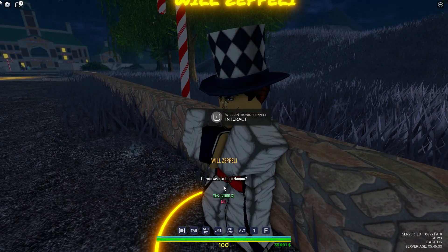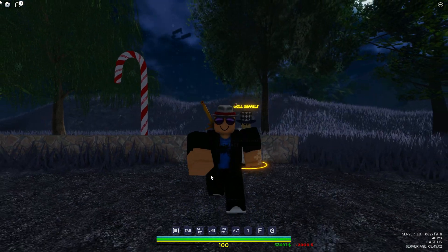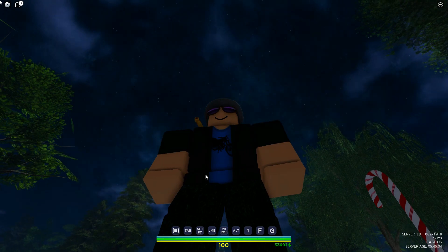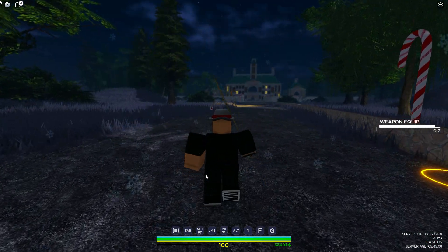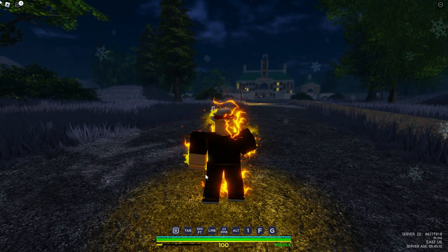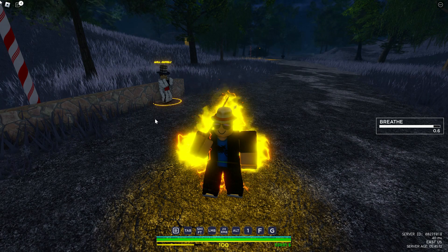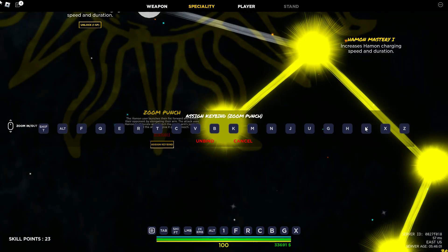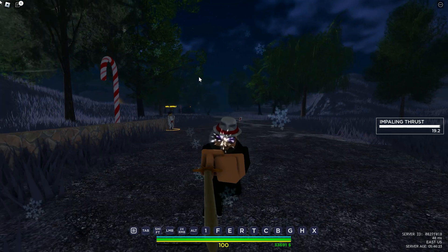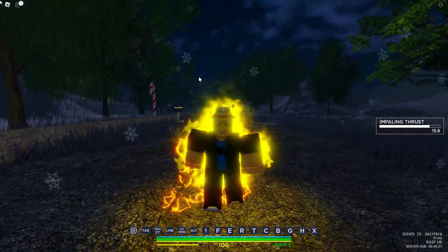Today I thought it'd be a good idea to combine Pluck and Hamon and then solo all the other bosses with just these weapons and Hamon. Since we already got Hamon it's time to start, but first we need to look at the skill tree — and then let's get into Diavolo.